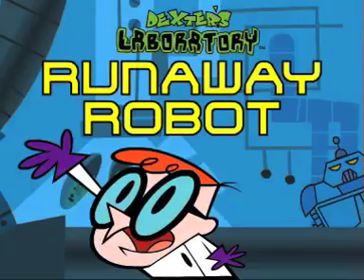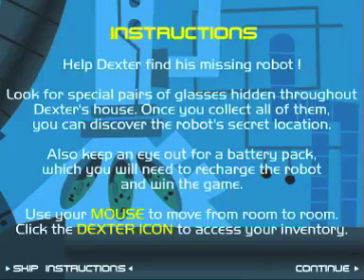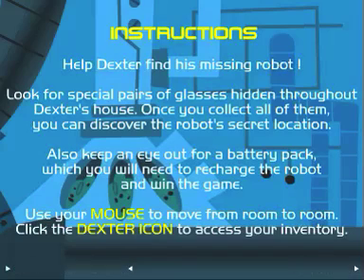Hey guys, PyGuyRules here and welcome to Dexter's Laboratory: One Runaway Robot. Help Dexter find his missing robot. Look for special pairs of glasses hidden throughout Dexter's house. Once you collect all of them, you can discover the robot's secret location. Also keep an eye out for a battery pack, which you will need to recharge the robot and win the game.